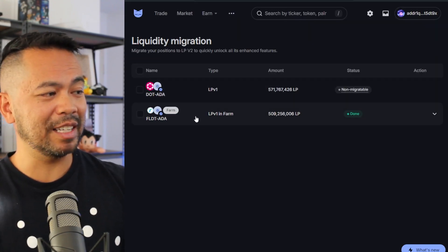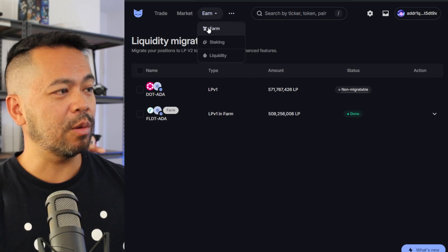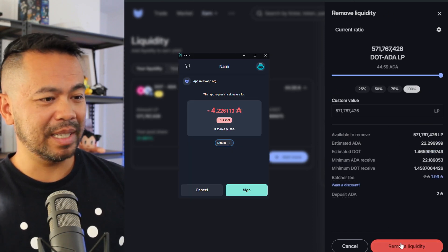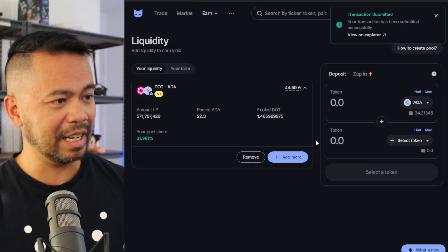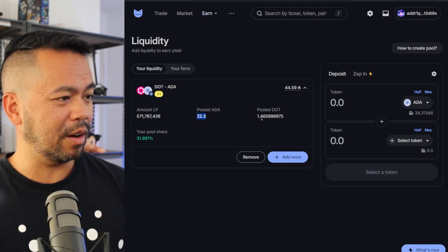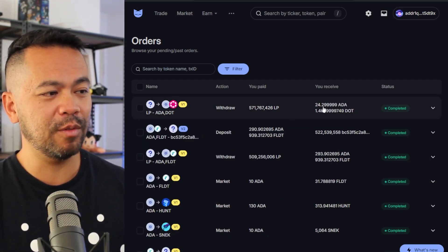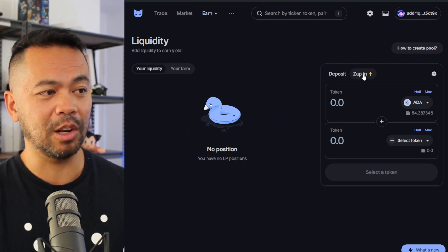Now let's go through the manual migration process for the DOT/ADA pool. I can see I have about 44.5 ADA worth of liquidity there. I'll click Remove, remove 100% of the liquidity, and sign the transaction. Once that hits my wallet I can see I received 22 ADA and 1.46 DOT, and I'll now add that exact amount into a new V2 pool.